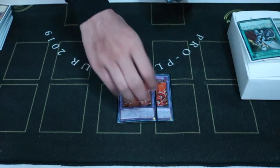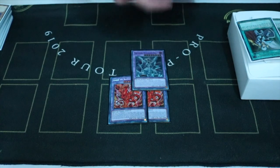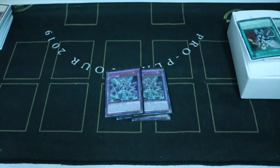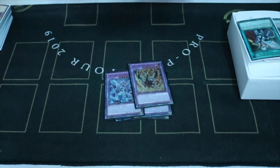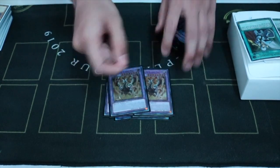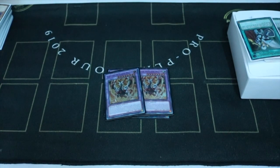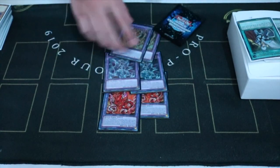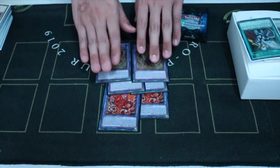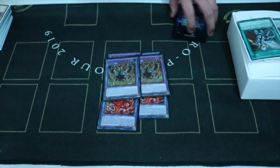Now for the extra deck. 2 Albion — I don't think 3 is necessary, and 1 is not enough. 2 Mirrorjade — really good. There was a time I could bring a third one up, but the extra deck is way too tight. 2 Lubellion. I know people play 1 of this; I feel like that's incorrect. I know you can shuffle it back, but if they rip this card, you can't do anything — you can't go into your Mirrorjade or your Albion play. You can go for other plays, but I really want to go for the Mirrorjade, the easy package, and it reshuffles as well.